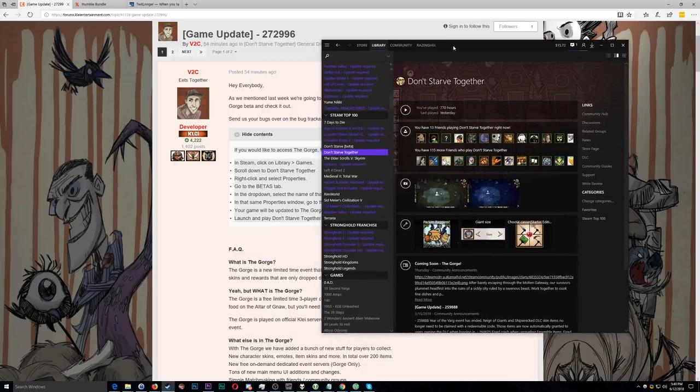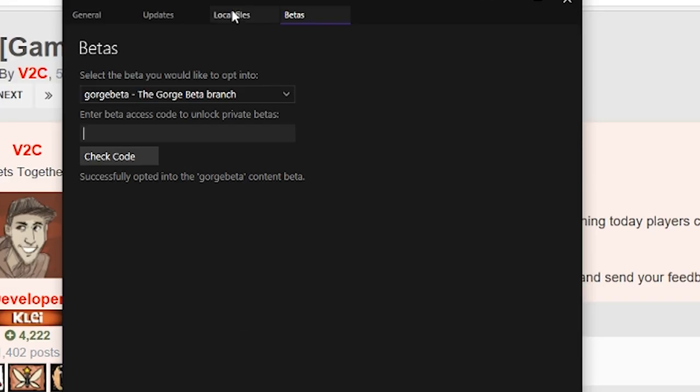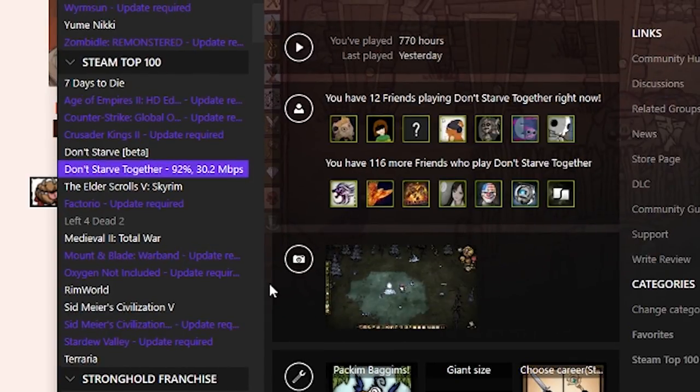To enable the beta for your Steam version of Don't Starve, first find Don't Starve Together, right-click it, click Properties, then click the drop-down menu and select Gorge beta. Next, go to your local files tab and click 'Verify Integrity of Game Files.' Once it's validated, the beta should be ready to play — 100%, it's finished.